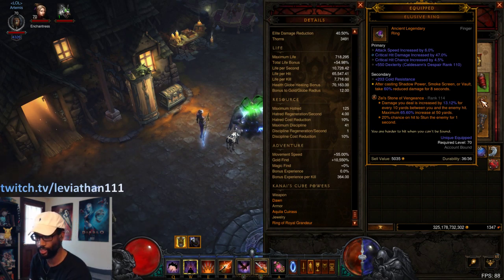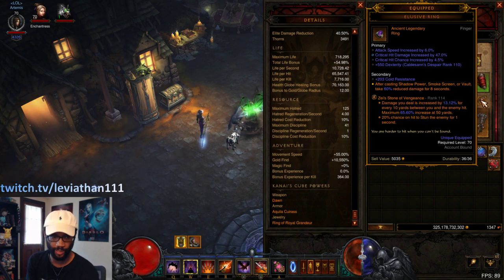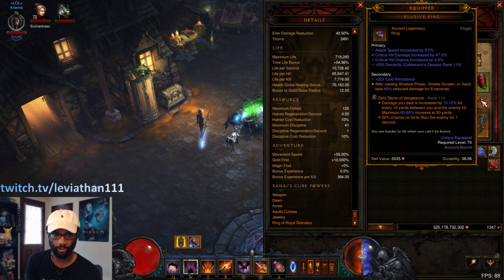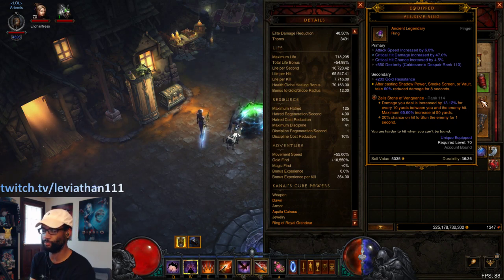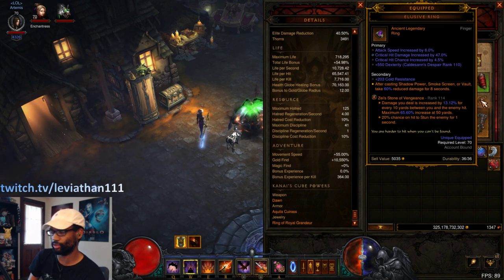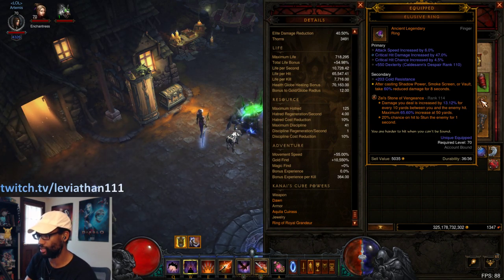The thing to remember about Elusive Ring is you can activate it through vaulting, which you'll be doing a lot of. But also, say you have good positioning on an elite and you don't want to move — if you hit Shadow Power, it'll actually refresh the Elusive Ring power. A lot of people will usually just hit Shadow Power as soon as they enter a rift and then forget about it, but if you want to stand still and keep your Elusive Ring bonus, you can always hit Shadow Power for that.